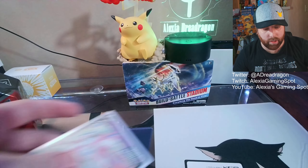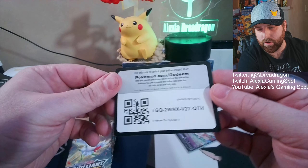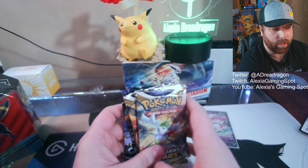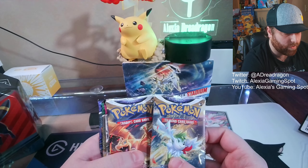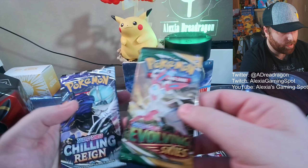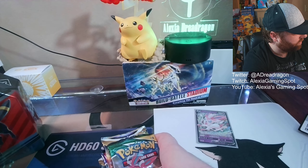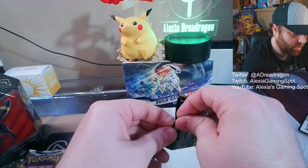As you all know, this is one of our favorite groups to open - we love our Eevees. And first code card. Also don't forget to put a like and subscribe and ring that bell so you know when I post more videos. I also have a gaming channel on my main page that you can always follow. Inside looks like two Brilliant Stars, a Fusion Strike, Evolving Skies, and a Chilling Rain, so we'll just kind of go through these real quick.